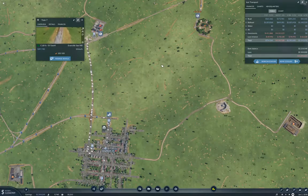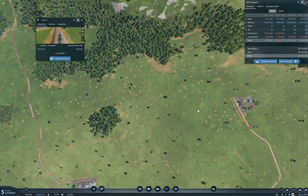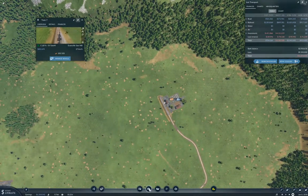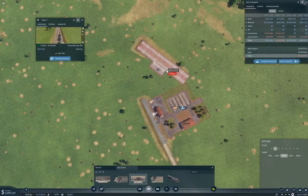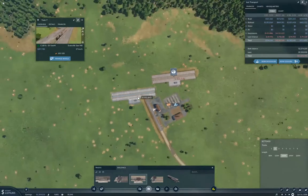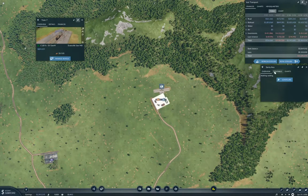I'm going to duplicate that train relatively quickly. But what I need to do is get started over here. I will put a two-track station on here, and this will be Santa Ana Tools Factory.